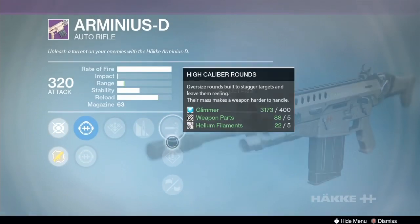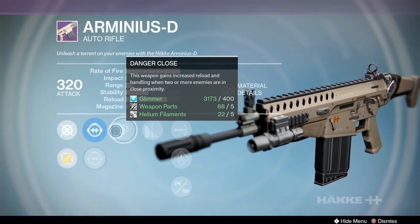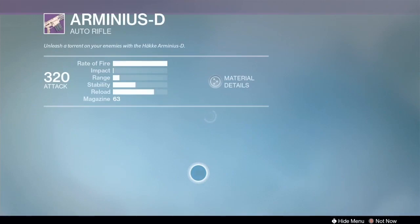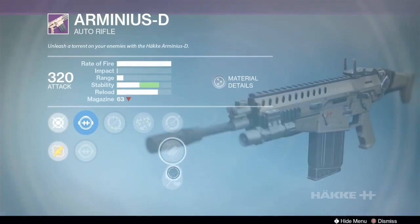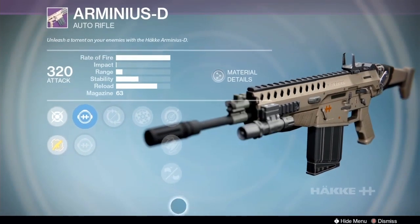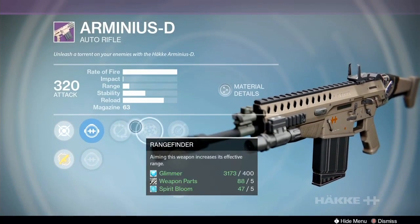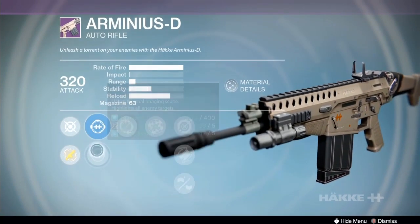Rifle barrel again, high caliber, speed reload, glass half-full, danger close — same problem. Watchdog scopes, not too bad, but I don't like it. And then the third option: Rangefinder, partial refund, single-point sling, fitted stock, and Brace Frame. That one will give you the range. It's one-third of a good roll, but it does have the hollow scope — so it gets a bonus point — and the thermal. Those are the two scopes that I like on this gun.